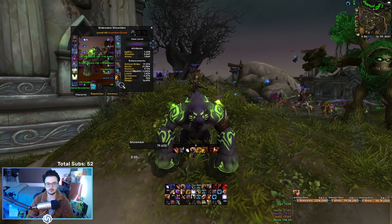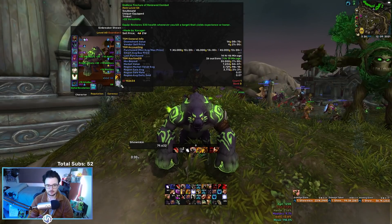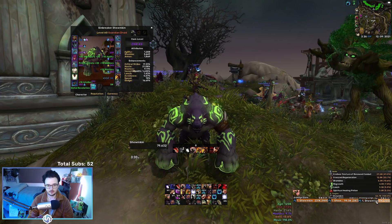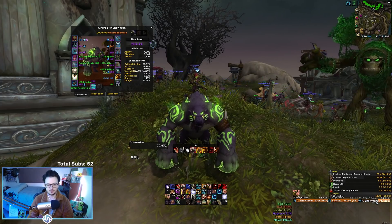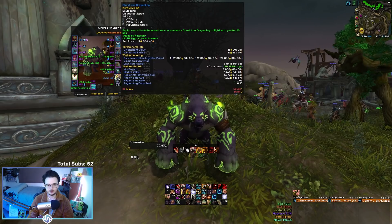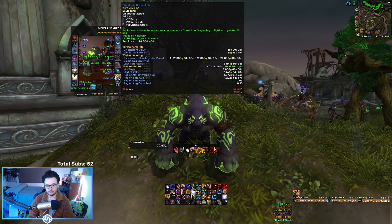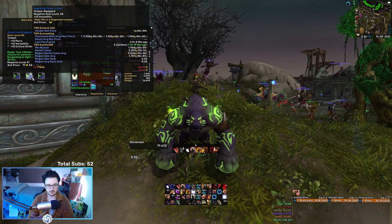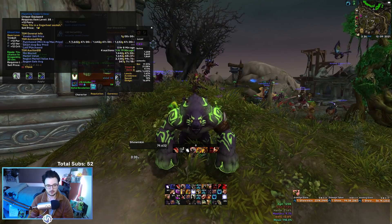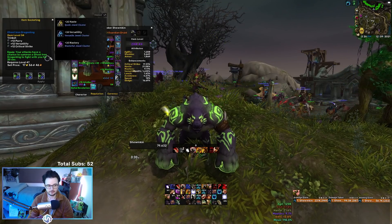The first thing I bought was the Endless Tincture of Renewed Combat. This is a really good healing trinket — it just heals you a ton every time you kill a mob. We also have the Ghost Iron Dragonling which does a fair bit of damage to random mobs. It's a random proc. It also has these sockets which you can buy from a vendor. You don't want to buy them on the auction house because people are just grossly overselling them, so make sure you buy the sockets from a vendor.